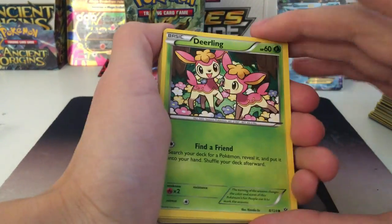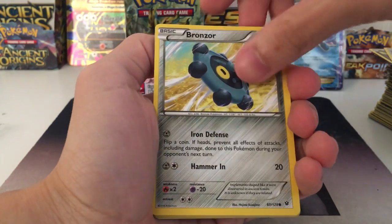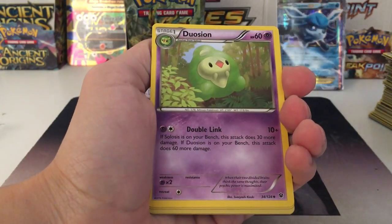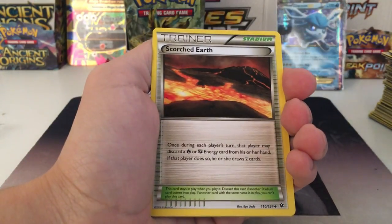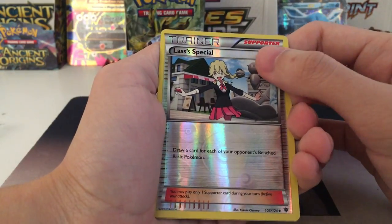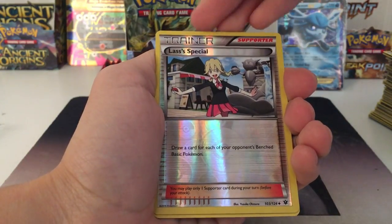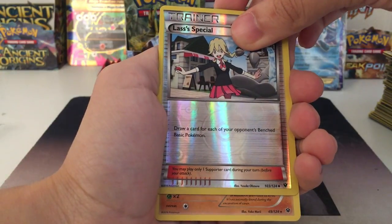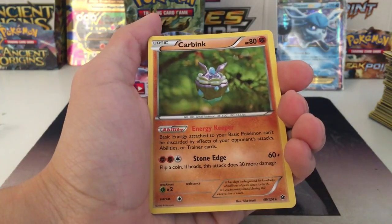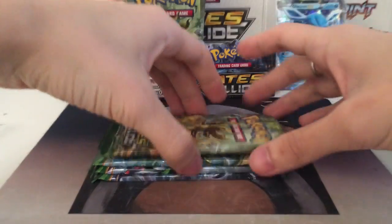I flipped them upside down. First we have Deerling, then Snubbull, Mincino, Bronzar, Lavatar, Kangaskhan, Duoshin, Scorch Earth. Reverse last. Special — draw a card for each of your opponent's bench basic Pokemon. Probably a useful one, I'll think about it later. And with our card bank, a regular rare for our last card of the pack.